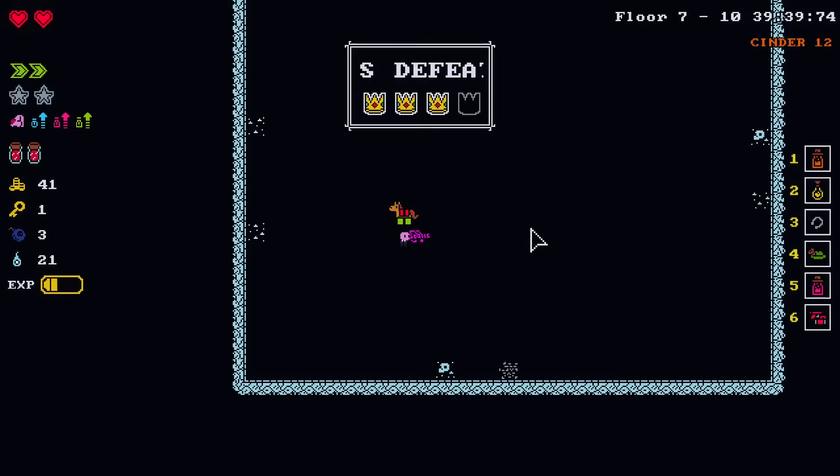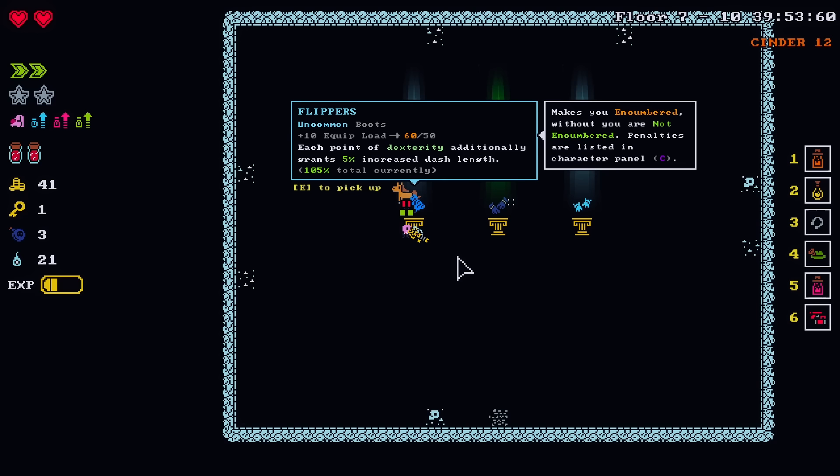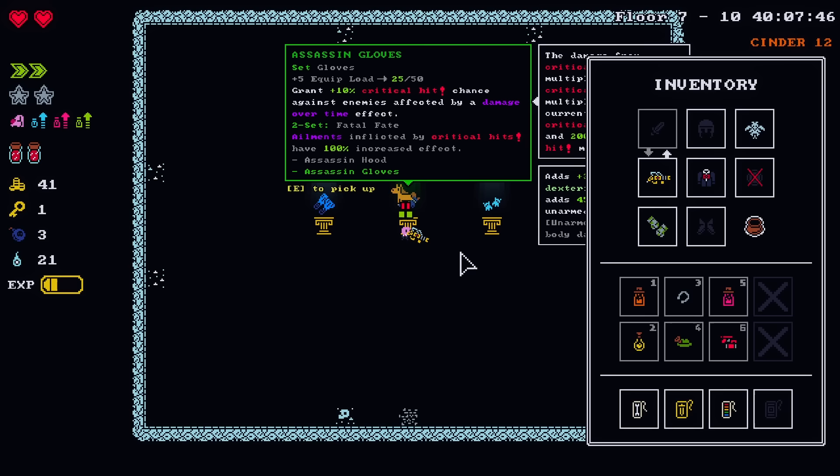Flippers — the flappers. Each point of dex additionally gives you 5% increased dash length. I've worn flippers — there's no way that flippers increase my dash length. Well, they would increase your dash length underwater. Yes, but you're not underwater. Assassin gloves is neat, but our gloves are much nicer. And then that does nothing.